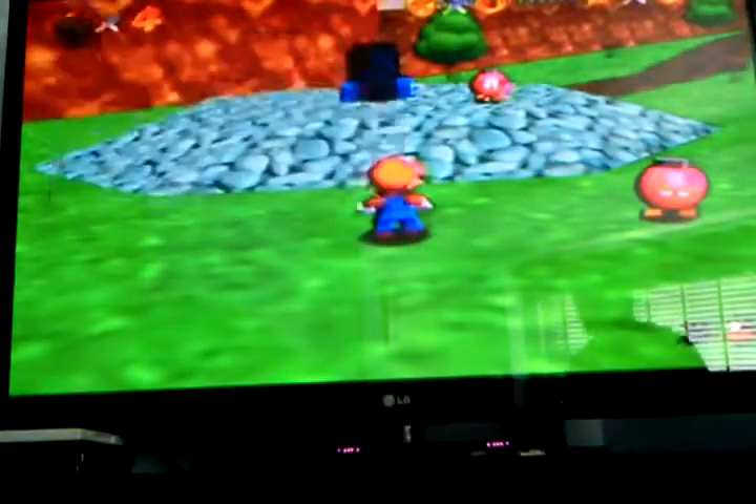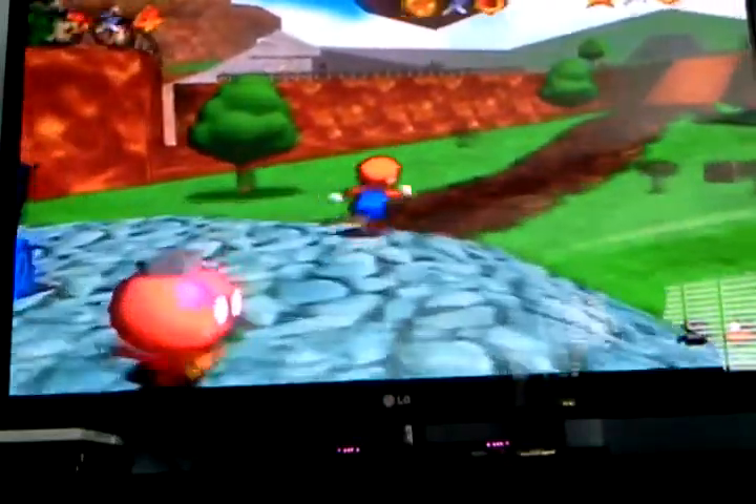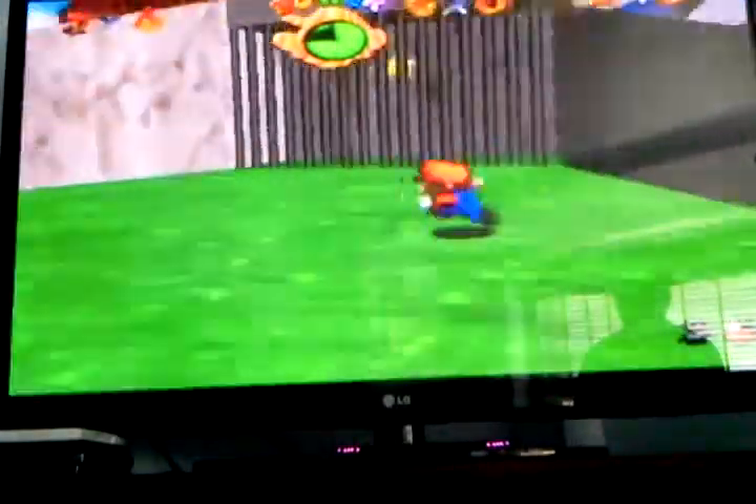Our first mission is Big Bob-omb on the Summit. Bob-omb Battlefield — the pink Bob-ombs are our friends, the black Bob-ombs are our enemies. What we have to do in this mission — and oh my god, I keep getting hit by that Goomba — is we have to go battle the Big Bob-omb on the top of the Summit. Pretty simple and straightforward. Just gotta watch out for Chain Chomp here.